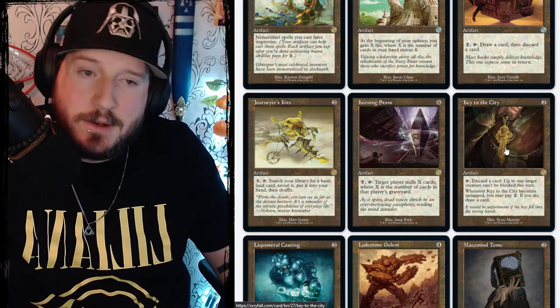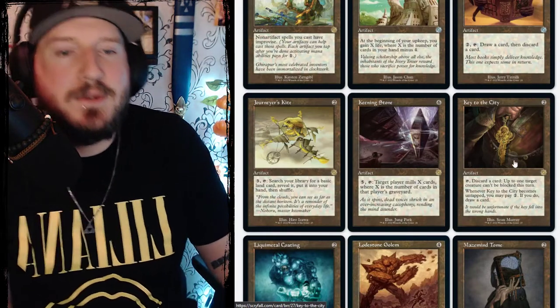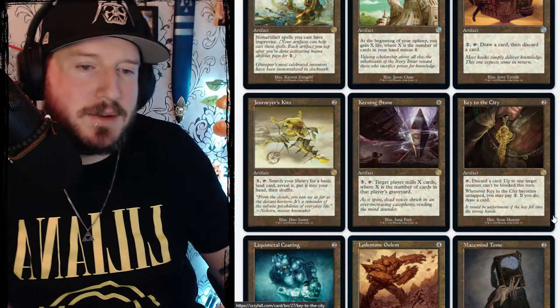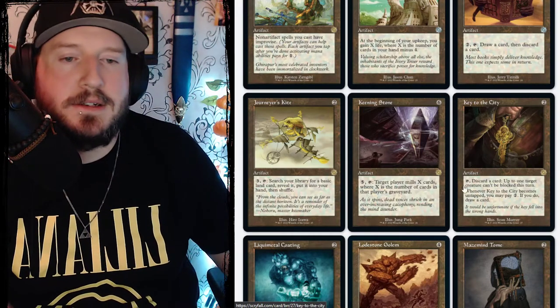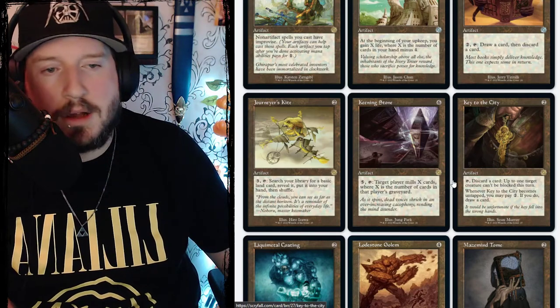Key to the City is two colorless for an artifact. Tap it to discard a card — up to one target creature can't be blocked this turn. Whenever Key to the City becomes untapped, you may pay two — if you do, draw a card.